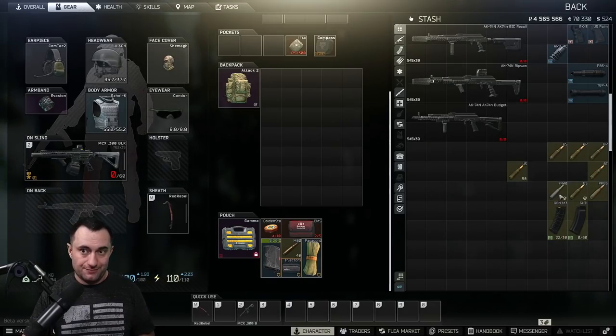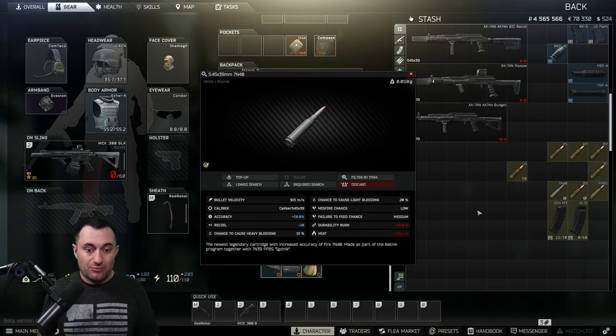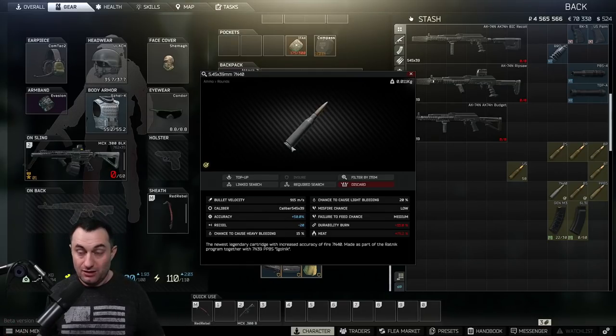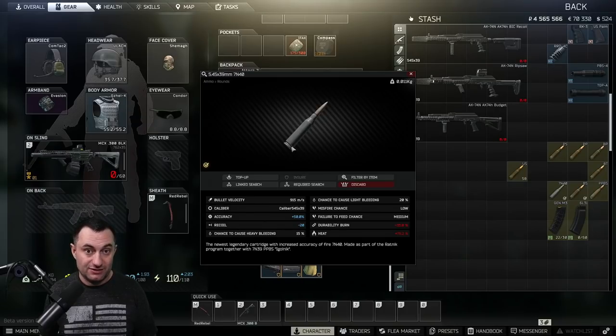The 7n40 is kind of a unicorn round. It has 44 pen and 52 damage, which is actually really high - you won't get higher damage until you get down to flesh rounds with 15 or 20 pen, whereas this still has 44 pen meaning it will get through class five in maybe three to five shots. But it also has this fancy negative 20 recoil number - it's a hard number reduction. So if your gun is 40 recoil and you put this in there, it's 20 recoil while it's shooting. It's drastic - you can tell when you run out of 7n40 and hit another round because your gun definitely starts to jump quite a bit more. In all of this wipe I've found maybe 120 rounds of it, so I'm usually only stacking like 10 rounds on top of a mag.